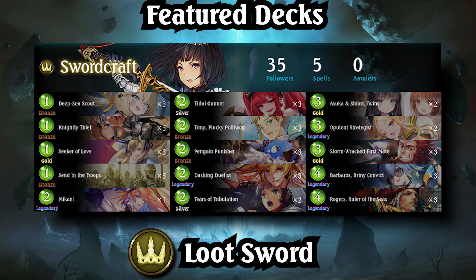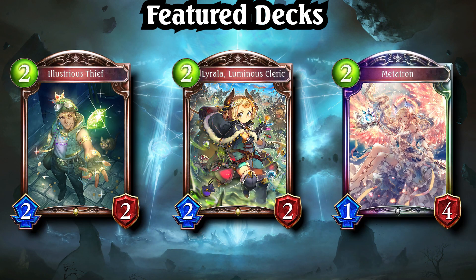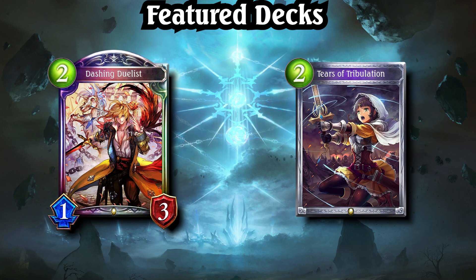Lootsword once again finds itself at the top of the meta. Even after the earlier nerf to Untold Kick, it easily remains a Tier 1 deck. Illustrious Thief, Lyrala, Luminous Cleric, and Metatron all rotated out this expansion, but new options such as Kick, Dashing Duelist, and Tears of Tribulation have kept Loot's power in place.